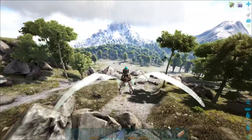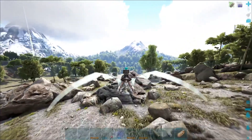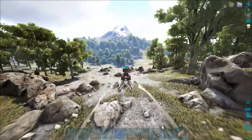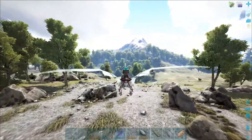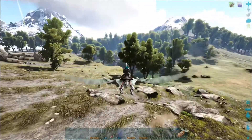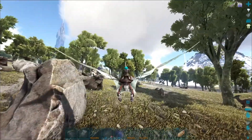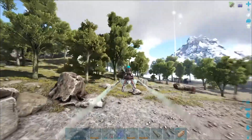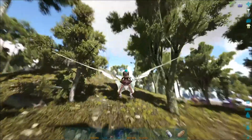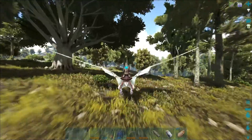Okay guys, we're over in that area where you can find a decent amount of Ankys, at least where the spawn map says they should spawn. It looks like they spawn a lot in between here and in front of me, so we're just gonna look for a high-level one. Hopefully it's pretty high, but the Island doesn't hit super high spawns. There's a yuty right there and an alpha carno — don't want to mess with those.